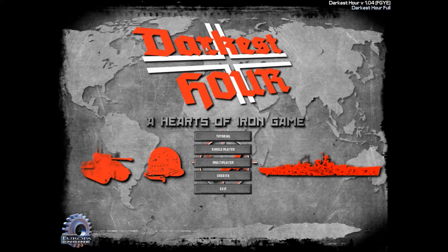Darkest Hour is a mod of Hearts of Iron 2, and the modders knew what they were doing. They've made it insanely detailed, insanely flavorful, and the AI is damn good. It'll punish you when you make mistakes, it looks for your weaknesses, and it also uses nukes.